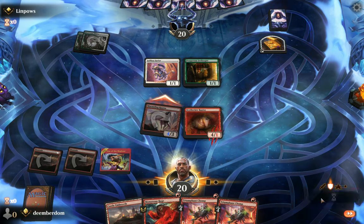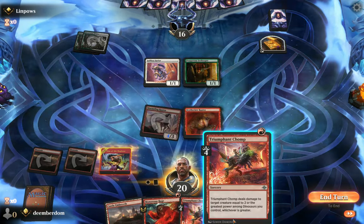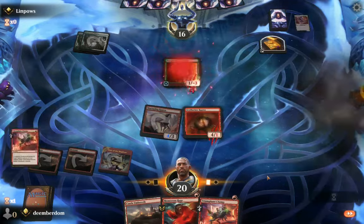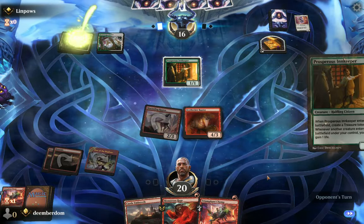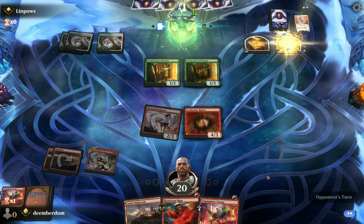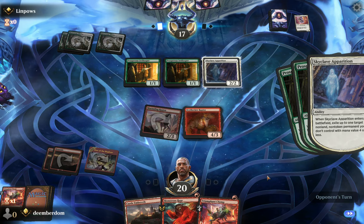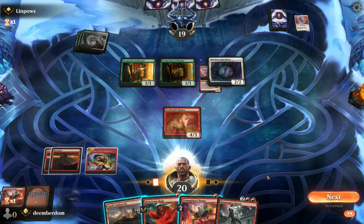No blocks. It feels like we need to use one of these Triumphant Chomps now for mana advantage and just to make something happen. We want the Innkeeper to die, but we knew the Selfless Savior was going to take the bullet for it. Another Innkeeper — so they have that redundancy. But then they use up all their treasures with the Skyclave Apparition, and they take the Marauding Raptor, interestingly.